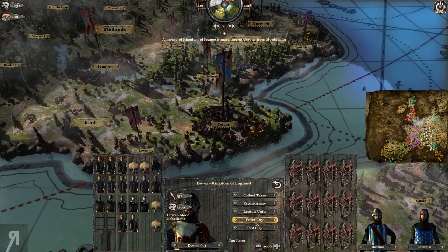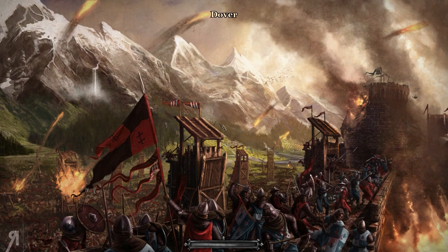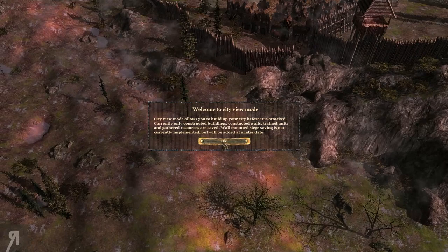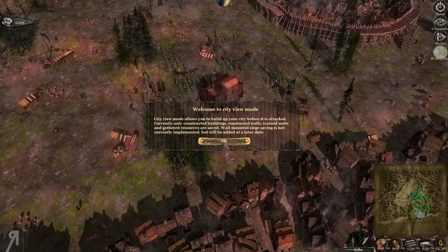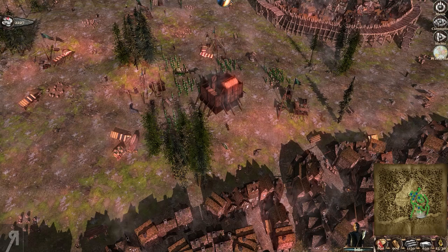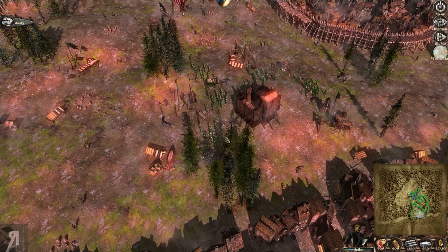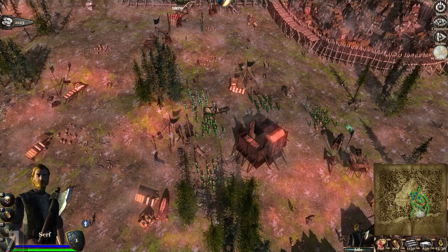Let's enter our city. The game warns that managing your town costs silver, which will drain over time. The first thing we want to do is improve our army strength, which means building a barracks and training troops. Welcome to city view mode — it lets you build up your city before it gets attacked. Currently only constructed buildings, walls, trained units, and gathered resources are saved; wall-mounted siege saving isn't implemented yet but will be added later.